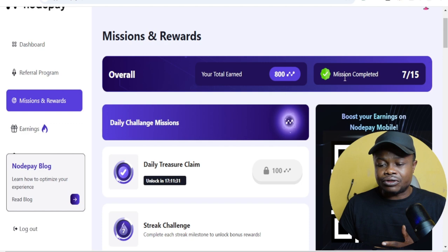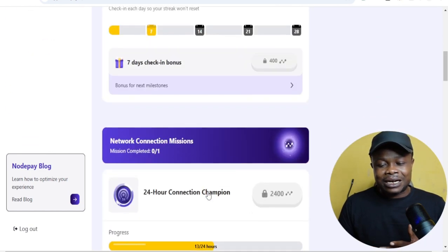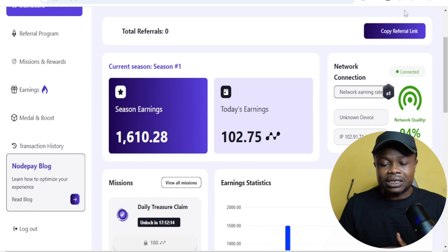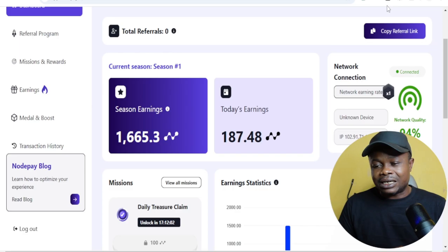There are 15 tasks in total that you need to complete, but out of the 15 I've only completed seven. When I start referring people I think the remaining eight will be completed. So basically you log into this one every day, activate the extension, and claim some points. This is what I've earned so far — and I'm just under 24 hours of activating this — so you need to be doing this every day.